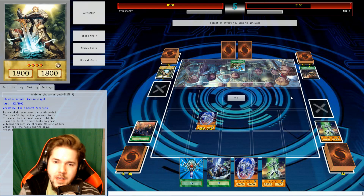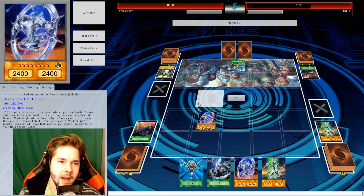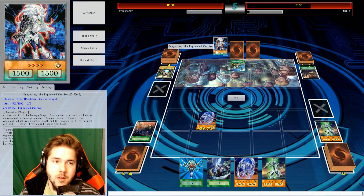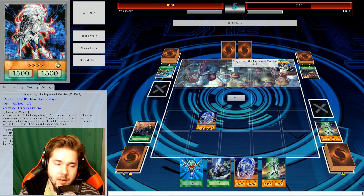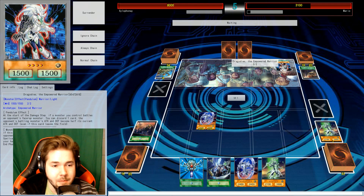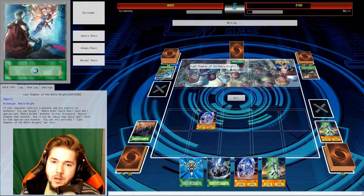I'll activate Reinforcements of the Army — that'll get a guy out of your hand. I'm actually going to add something that's not exactly a knight, but is actually pretty good. We've got some pendulums in here. I just have the one pendulum for its pendulum effect. You can discard one card — the opponent's battling monster's attack and defense become half its current values. Pretty good effect. And I'll activate Last Chapter of the Noble Knights.